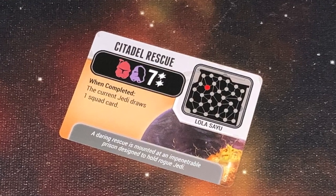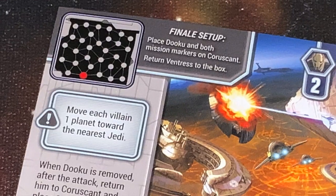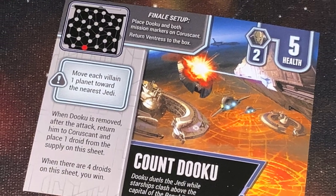Once you've completed all of the missions, you flip over the villain card to its finale side. This villain will have a very specific finale, and you will have to beat the villain under their finale conditions. If you and your friends can do that, then you win!